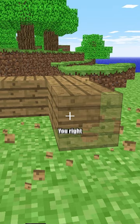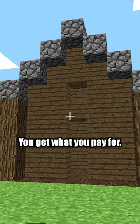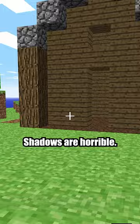Controls are a little bit weird. You right-click to switch between your breaking and placing modes. Your mouse might snap to a different axis sometimes. You get what you pay for. Shadows are horrible. All the stuff in your hotbar is the only blocks you get — that's all the whole world is made out of.